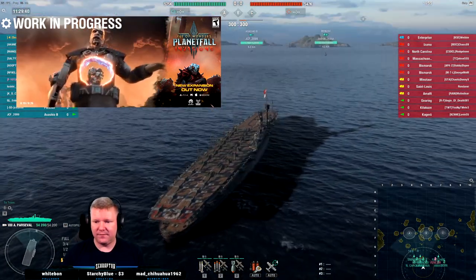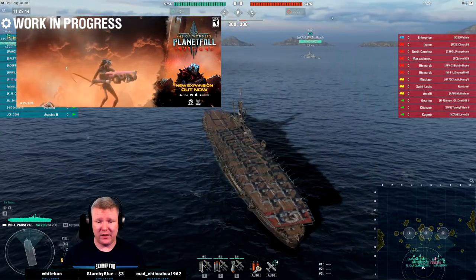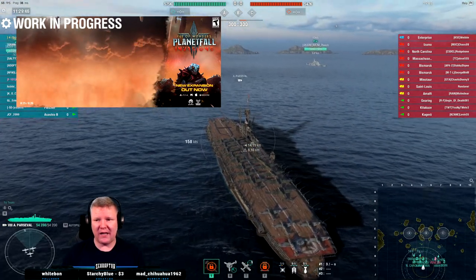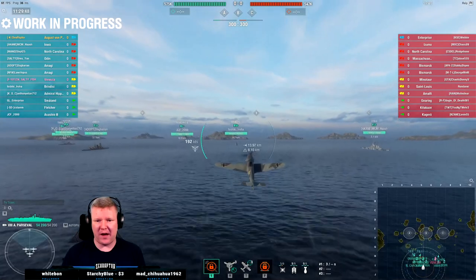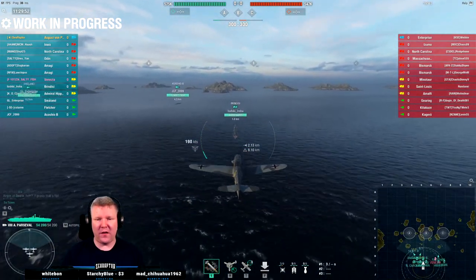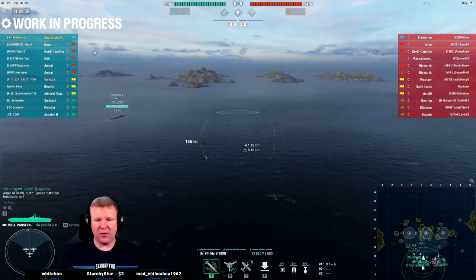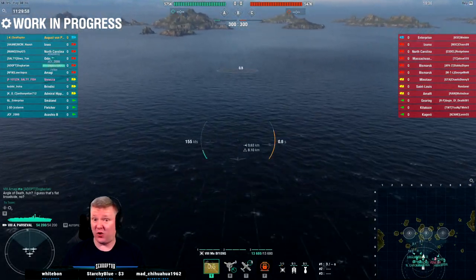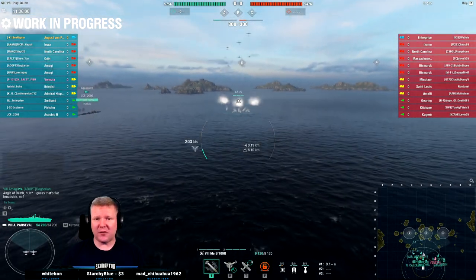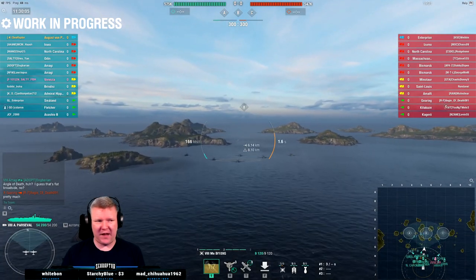This ship is pretty stealthy for a carrier. Let's take the rockets out early just to do a little spotting because they are fast. I have to be pretty cautious of my plane reserves - the rockets respawn quickly, but the other two do not respawn all that fast.